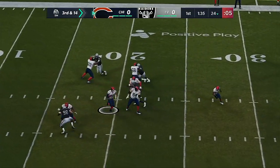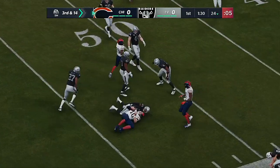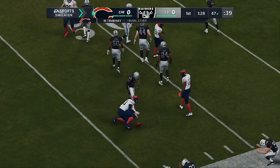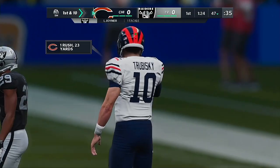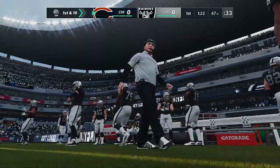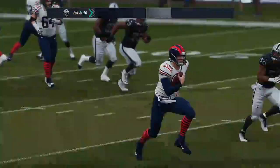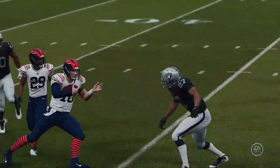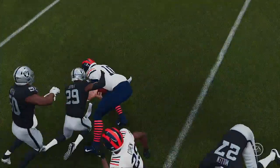Now Trubisky on third and long, rolling to his right. He may try and run for this, and they work it well upfield across the 45. Able to convert on third and 14 — a terrific play call. That's something you have to be aware of as a defense. You have to find a way to account for him, and if you're not going to use a spy, you're telling your guys to keep your eyes on him. When he breaks out and makes plays like that, all it does is hurt you.